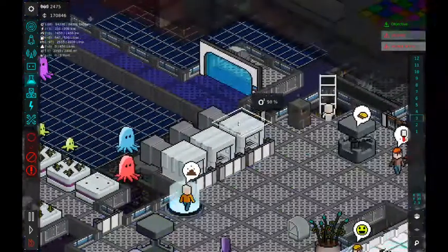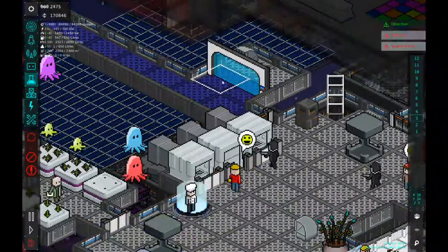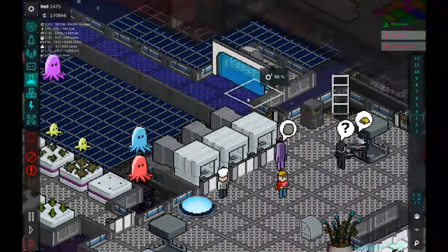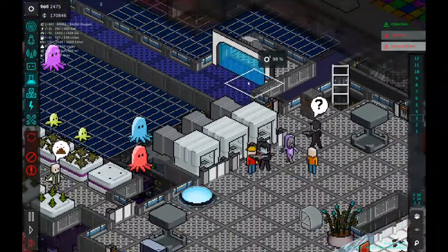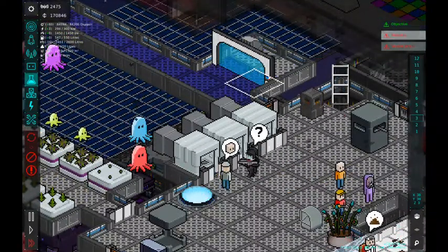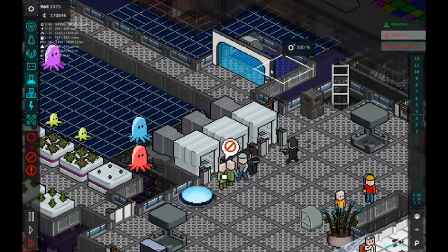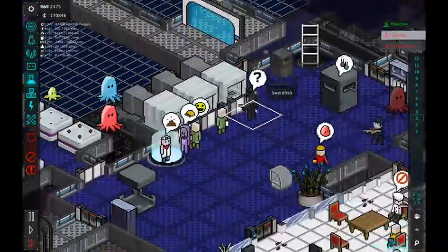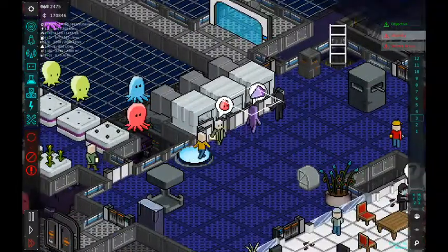This is the two tile force field door right here. Again, just an aesthetic change, just a cool different door you can use. They do act as a barrier for air, as you can see, that does separate that area. It's not like the normal doors in the bedrooms upstairs where they allow air to pass through.